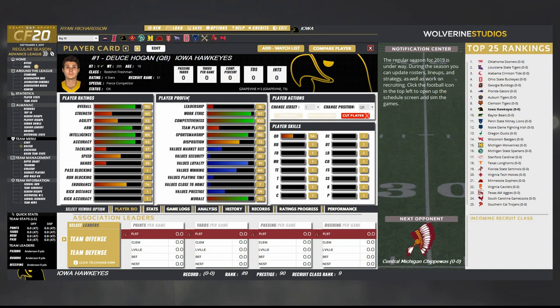Number one, you missed what player profiling was — this is what I was talking about with leadership, work ethic, competitiveness, team player sportsmanship, and so on. This is essentially the expanded morale system that Madden uses nowadays, and we just need to see more of these things in video games. Leadership comes to motivating people, team player as well. This is really solid stuff by Wolverine Studios — I really like it.